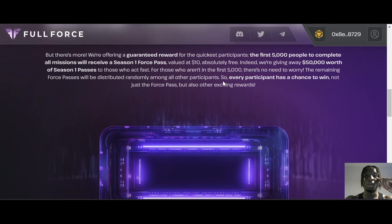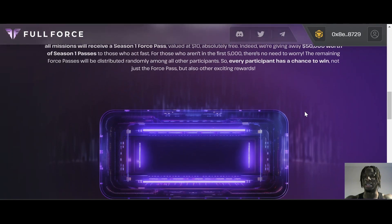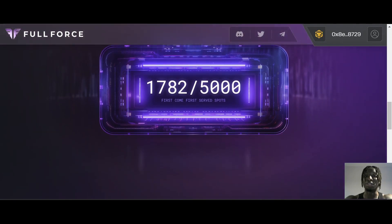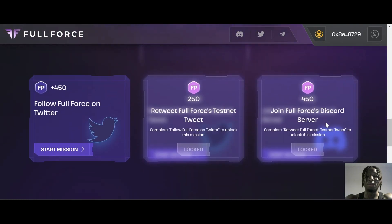There's also a guaranteed reward for the quickest participants: the first 5,000 people to complete all missions will receive a season one force pass valued at $10, absolutely free. They're giving away $50,000 worth of season one passes to those who act fast. For those not in the first 5,000, force passes will be distributed randomly among all other participants. Right now there are already 1,782 out of 5,000 spots filled — so hurry up and get in.